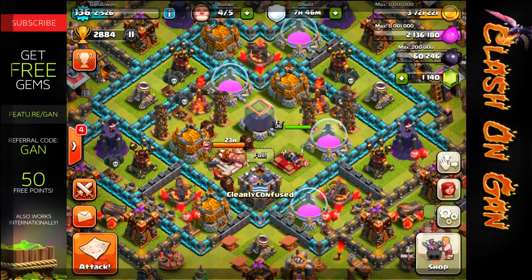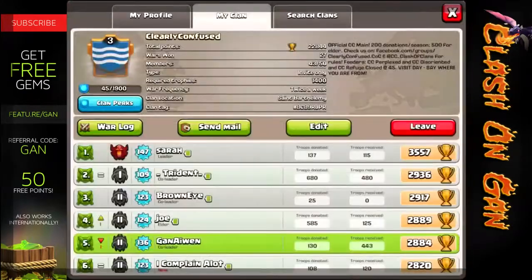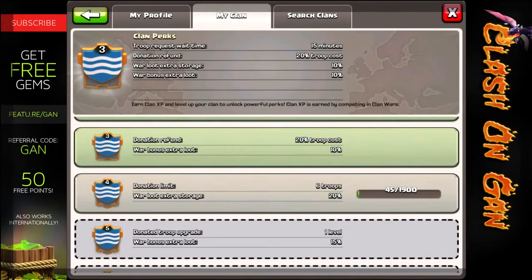Hey guys, Evan here. Hope you guys are doing well. And before I forget, in my previous video, I forgot to highlight that we actually got to the level 3 clan mark. So the perks, as you can see, now we get a donation refund of 20% of the troop cost and then 10% war bonus extra loot.